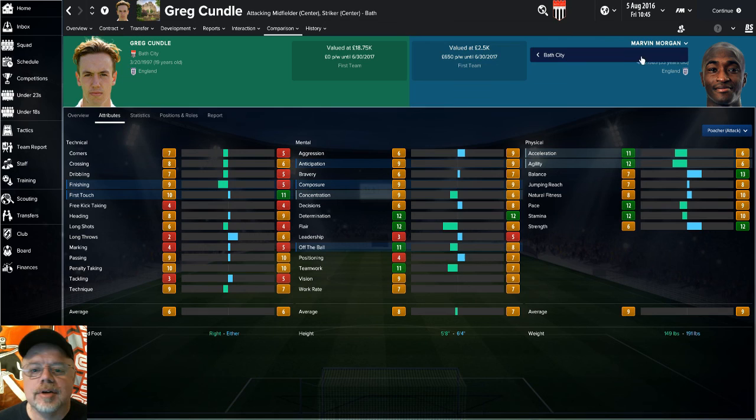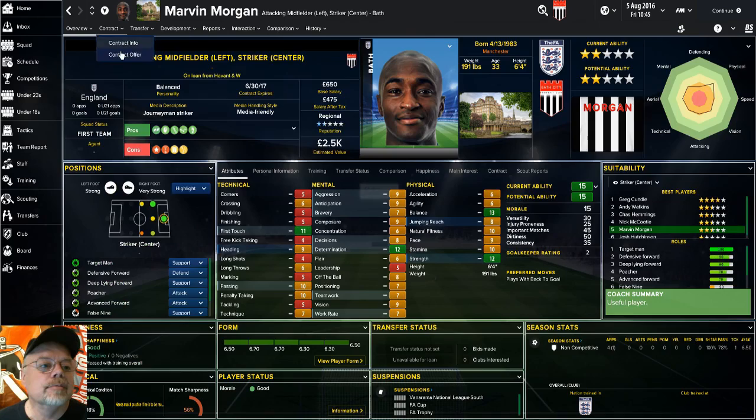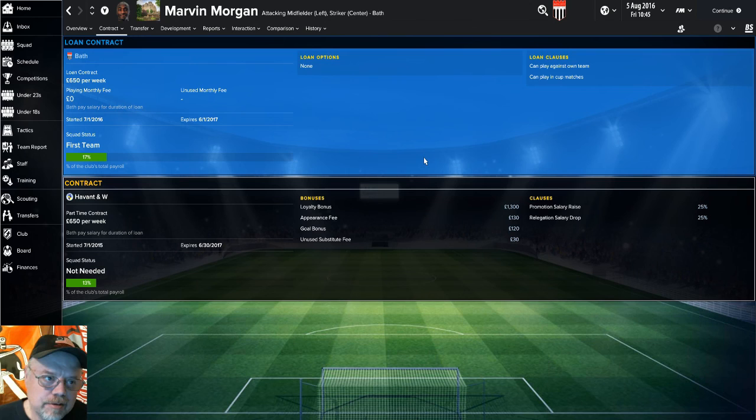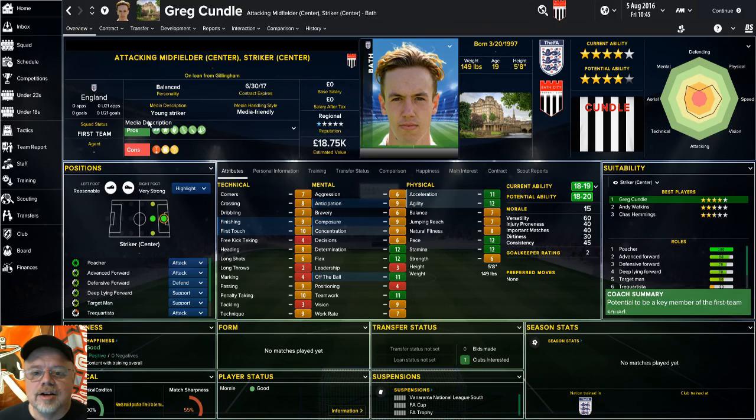The other big thing is if we look at Marvin's contract, he is costing us 17% of our salary packet. We're paying £650 a week for him, and I can get Greg Cundall for free. So I'm going to be terminating the loan on Marvin Morgan and sending him back. I think this is going to help the team financially, and the fact that Marvin is 33 and Greg is 19 or 20 — I think it's going to help us in the long run. Let me know what you think — did I make a smart choice bringing Cundall in and letting Marvin Morgan go?